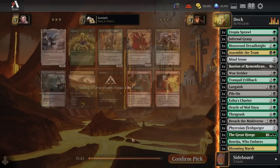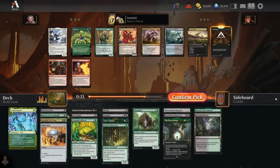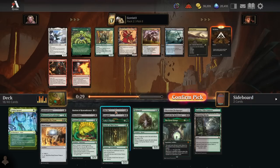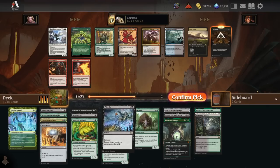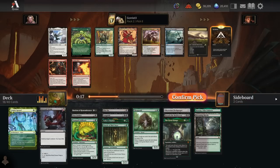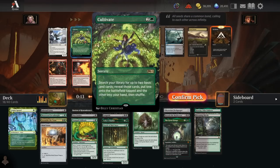Pack two pick six: incredibly efficient interaction with Cut Down. Workshop Warchief's a great top-end threat, but I really want to make sure I have enough cheap removal spells - currently it's just Infernal Grasp at two mana and Pile On at four, which is pretty expensive. We've got plenty of random dorks but not a lot of removal. I need Cut Down here over Warchief. Cultivate is also solid, but Cut Down is my pick.